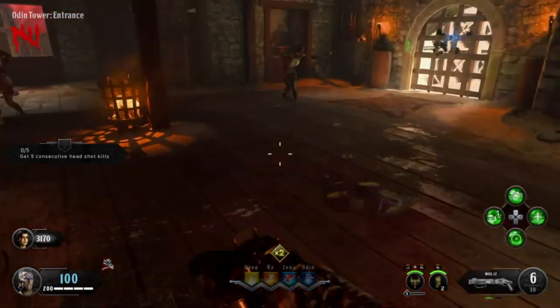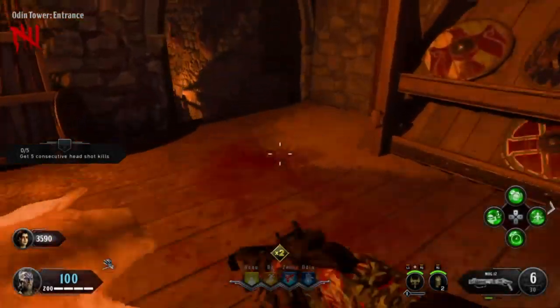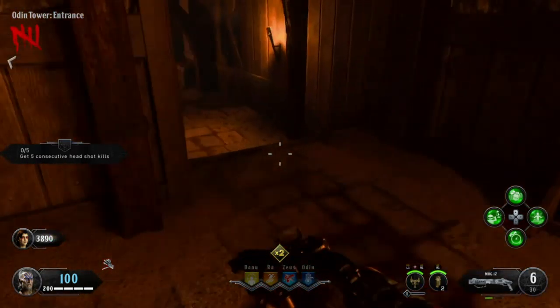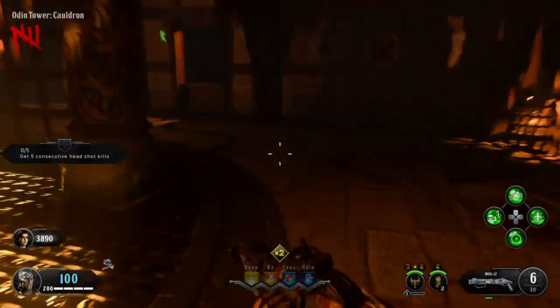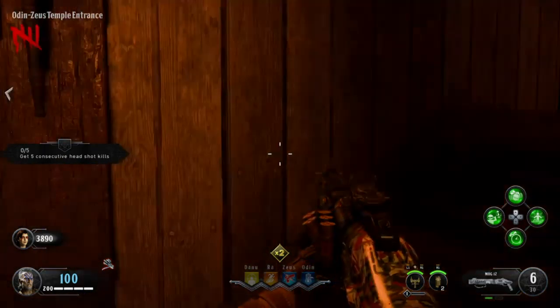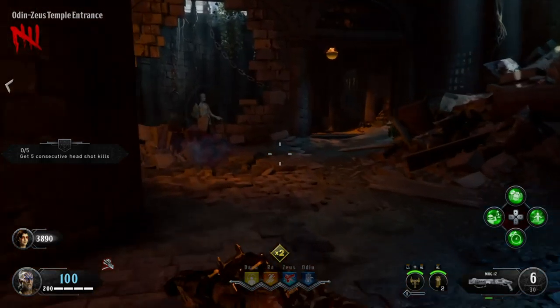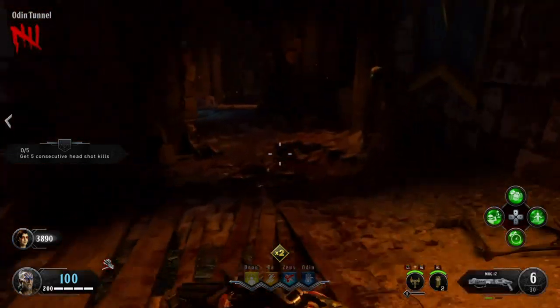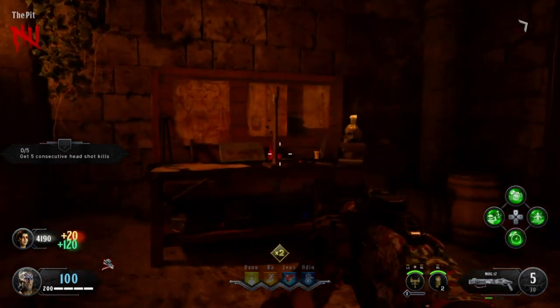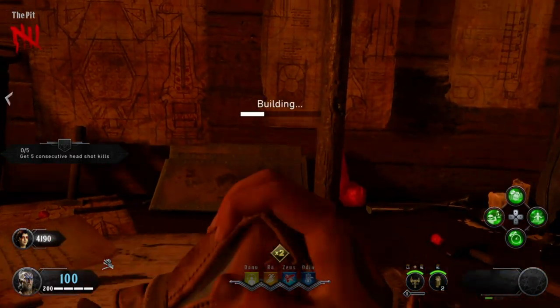Once you have all the parts, head back into the crypts and craft the shield down there. Go all the way down these stairs once again. Once you get here in the crypts from the Odin entrance, go right, go through here, go through the trap, and right here will be the crafting bench where you can build the Brazen Bull.